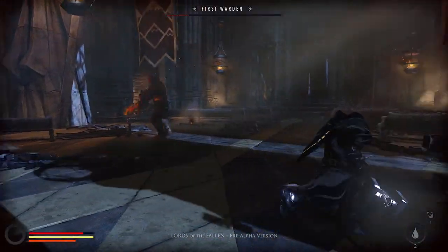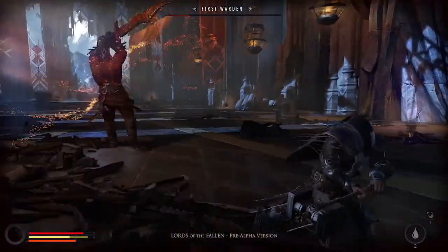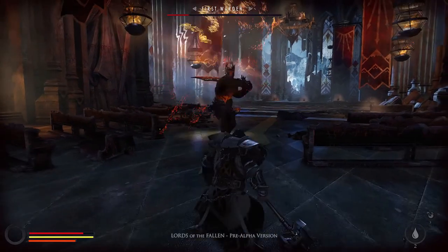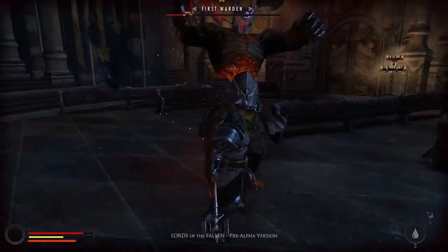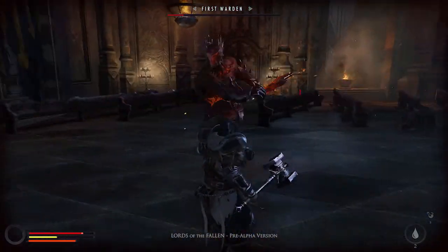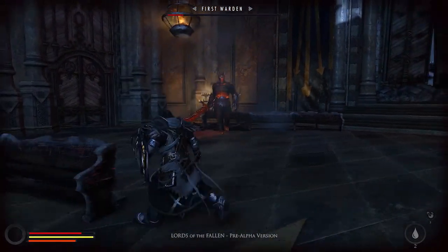The last stage of the First Warden fight is where it gets interesting, because we finally managed to destroy the shield, making him a bit more vulnerable. At the same time, we pushed his aggression a little bit over the edge. If you remember not to get greedy and deal too much damage in too short an amount of time, you can make it. Just try to avoid his special attack, as it can stunlock you.